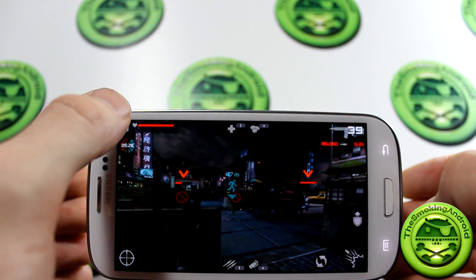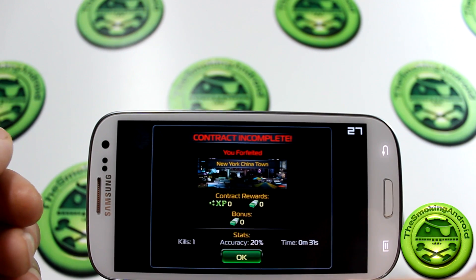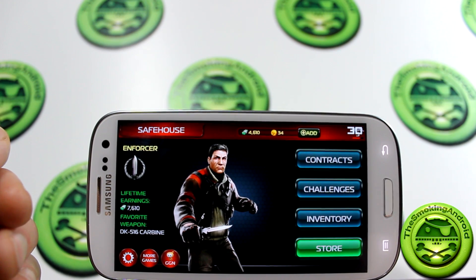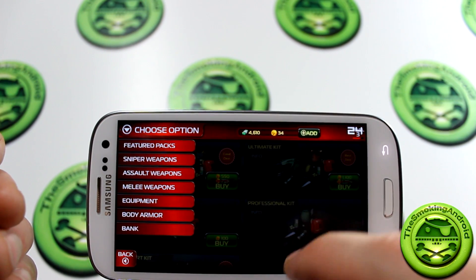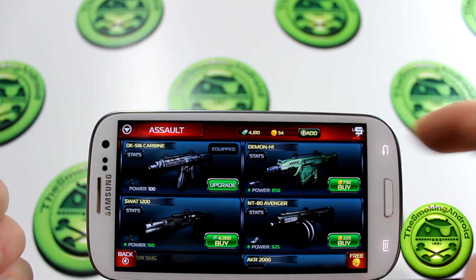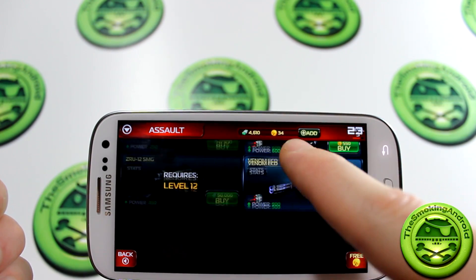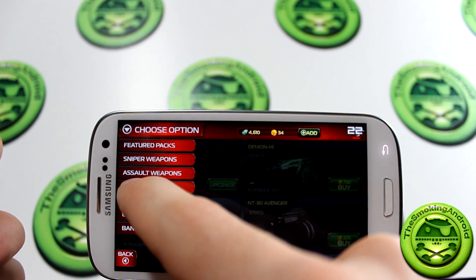Let's go ahead and back up to the menu, because the menu is where I was really noticing a lot of the lag and stuttering. Let's jump into the store — and as you can see it dropped down to around 4 frames per second. Now we're averaging about 20, and this is why I'm not liking the game: the menus have such slow frames per second with pretty much nothing going on in the background.